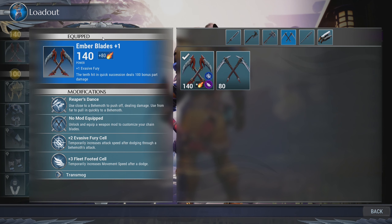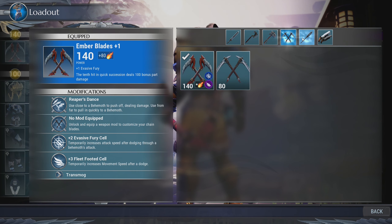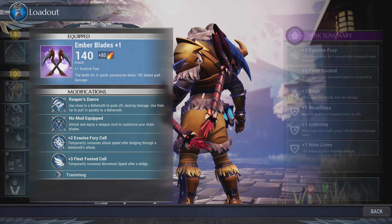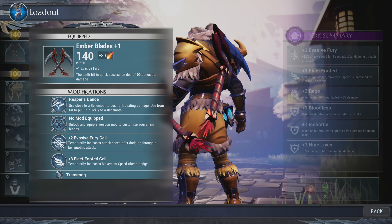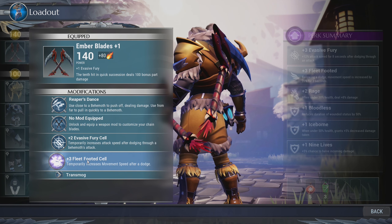Something really cool about your loadout is that it's very easy to change. You can pick from different weapon types and they'll all appear here. We're using the Ember Blades plus one right now. Within these, you can change all the mods to them. For example, we're using the Reaper's Dance as our ultimate ability, as well as our push-off ability. Right now we have no mods equipped, but we have two different types of cells — the Evasive Fury Cell and the Fleet Footed Cell to make us a quick and sneaky ninja.